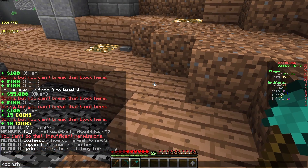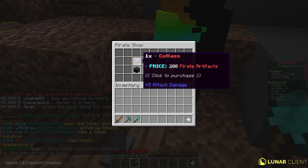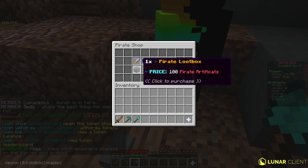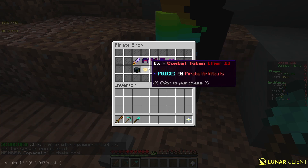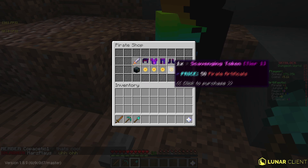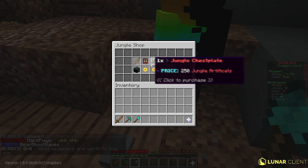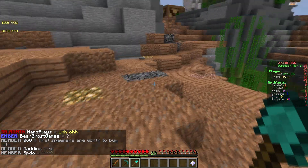In the pirate shop with pirate artifacts and stuff, I can make a cutlass, get chestplates, get a literal loot box, get combat tokens — just a bunch of really good stuff. In the jungle shop of course this upgrades to even better stuff, but I think we're going to have to grind here for a little bit before we head into that.